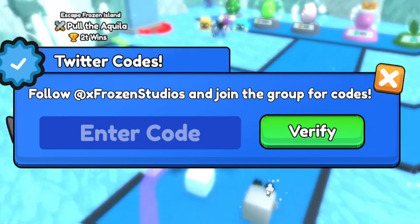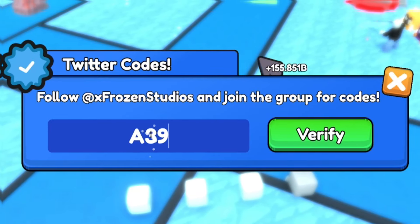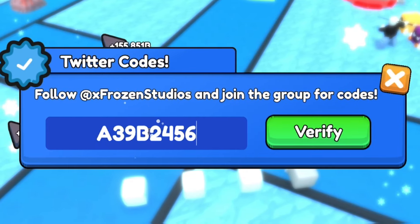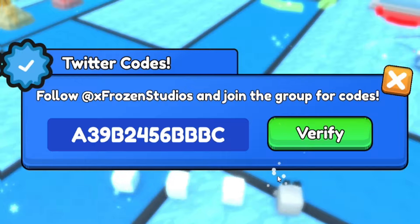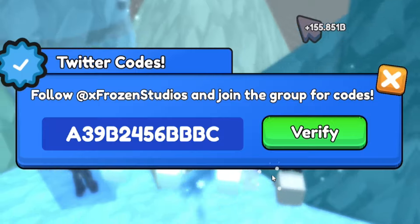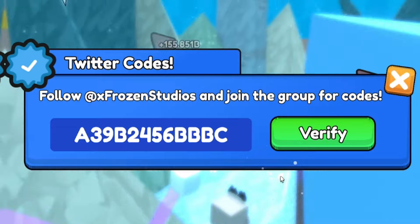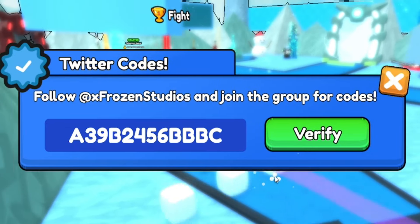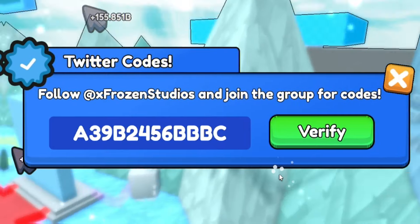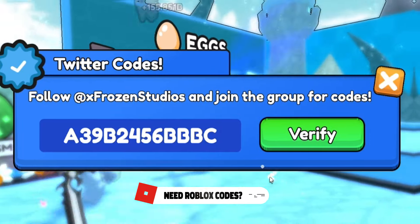Now we'll move on to some more codes. We have the code A39B2456BBBC. Quite a lot of random letters and numbers for these codes. If you want to speed up the process of redeeming codes, simply go to rblxcodes.com — there's a full list of all the working codes for the game on that website and you can just copy and paste them over. It takes just a few seconds.